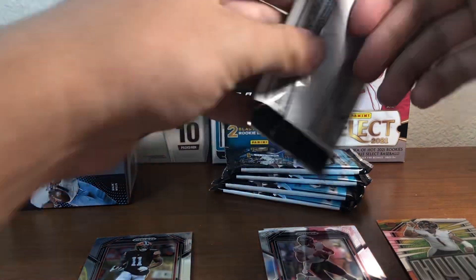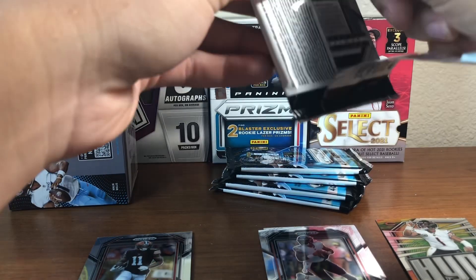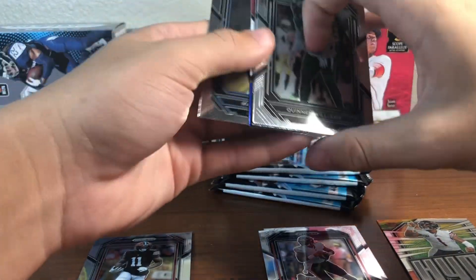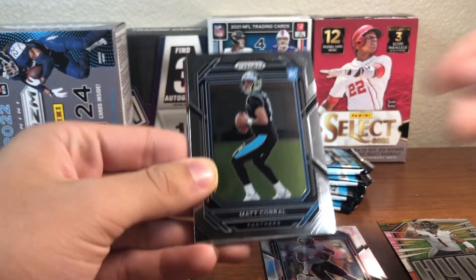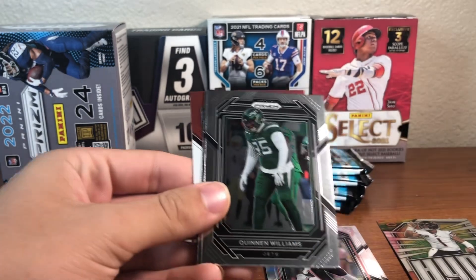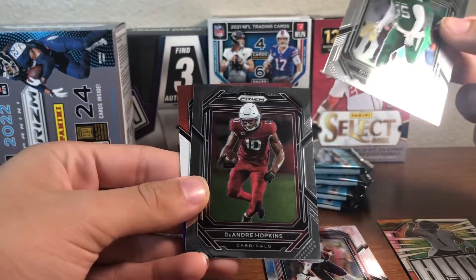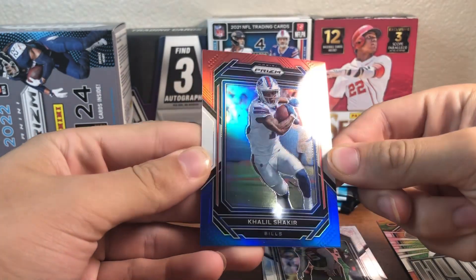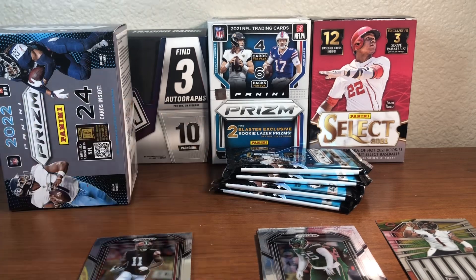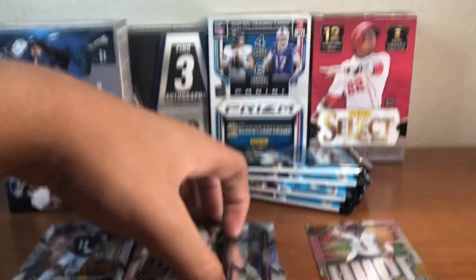Next pack. Two Justin Fields — the Hype print is pretty cool. Right here, Matt Crill prism rookie — decent rookie. Oh, pretty stacked right there. Quinn, DeAndre Hopkins, and a Cahil Shakir rookie red, white, and blue. Hype!